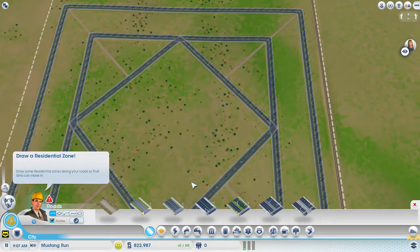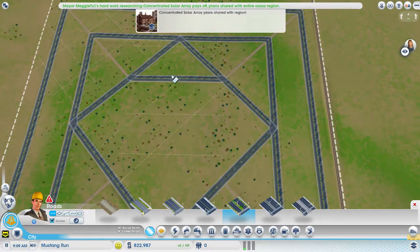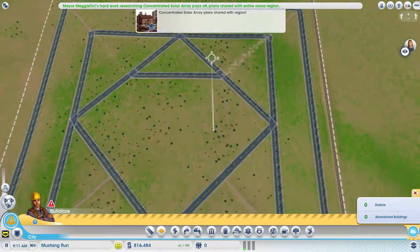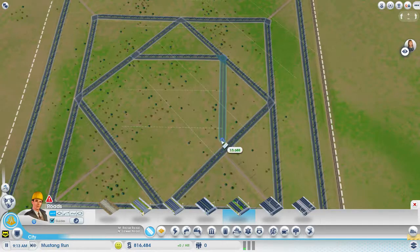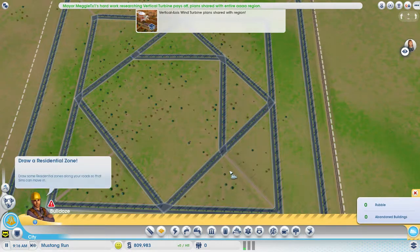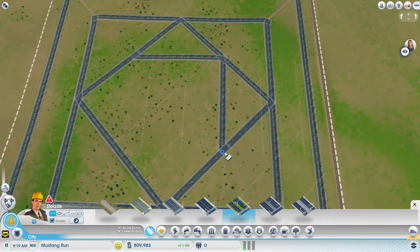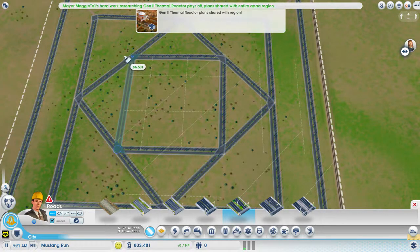Now we can actually delete those. Four roads is the maximum — like I said before. If not, the game will fail. In this case, I can destroy them both. I have two roads, and with the shift button I can make it work. Holding the shift button — that's perfect.